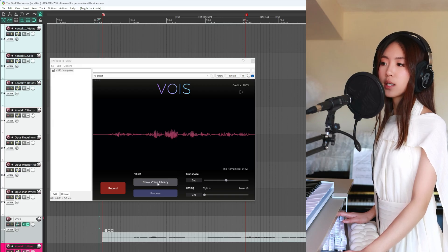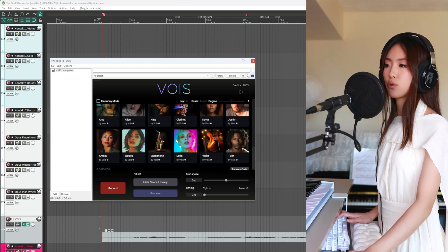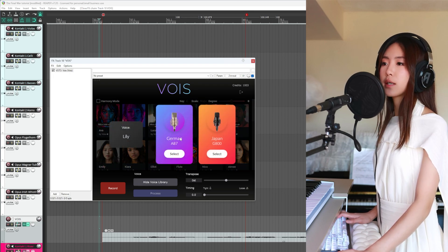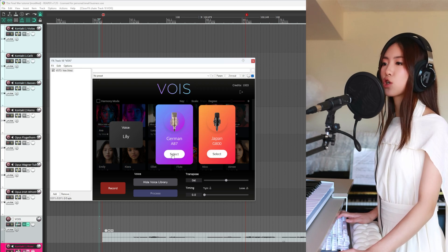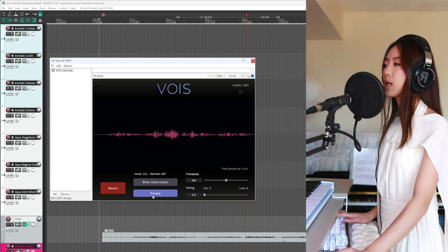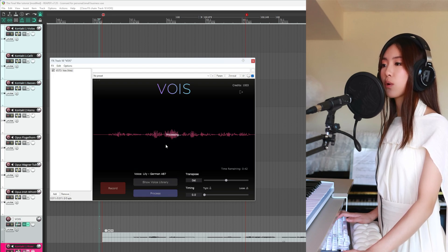Now that we've recorded something, we can click on Show Voice Library. Here we have a wide range of voices to choose from, and when you pick a singer it gives you two different microphone options. I'm just going to go with the German A87, then hit Process, and the software is going to process the recording we just did.